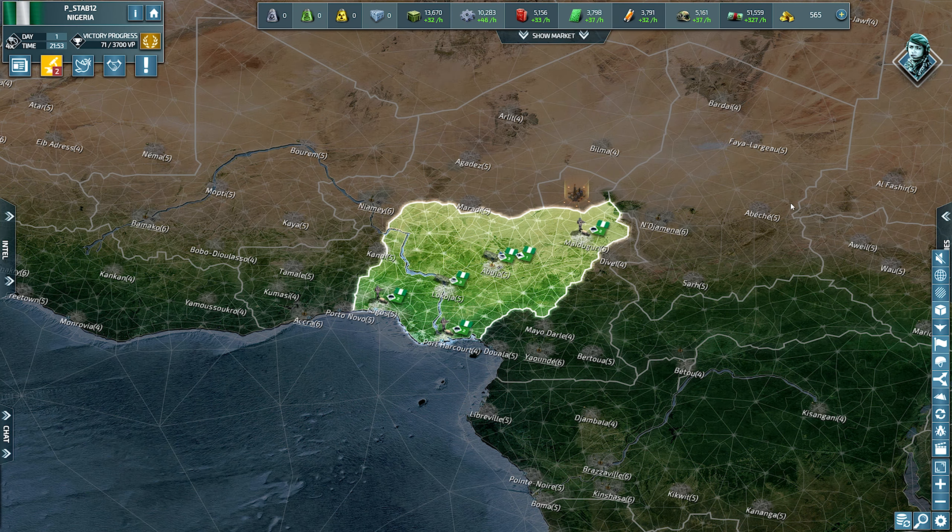What is up everybody, Peace Tab here, welcome to the channel. Today we are playing Conflict of Nations at four times speed, which means every one hour in real life equals four hours in game, or one day in game equals six hours in real time.